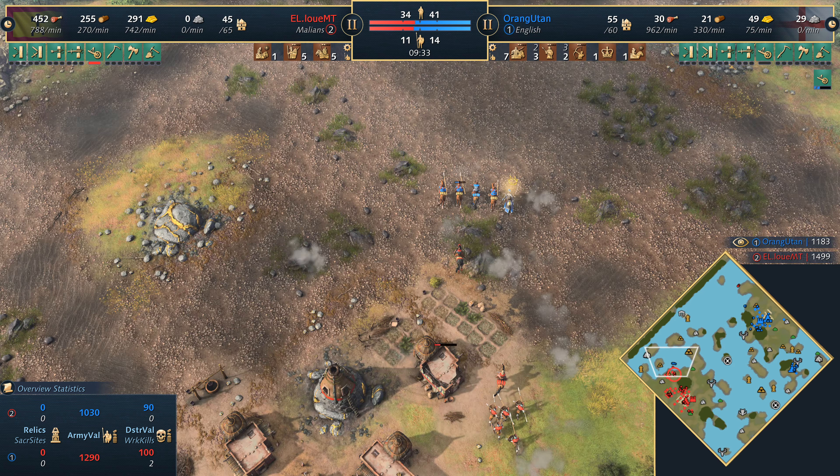Speaking of which — barracks being played into this, so Orangutan Marine Lord is kind of itching towards that castle stage himself, which is then possibly filtering into men-at-arms. This is a lot of pressure from these horsemen — he's taking out the pit mines, which is gold that he needs. The castle age is now in for Louie MT with the Grand Falani Coral overall — he's going to get extra 20 food per minute from the cows. And he's walling up on the right side, which makes a lot of sense — looks like he can palisade wall the shallow waters actually.